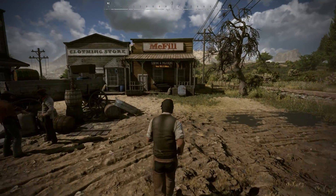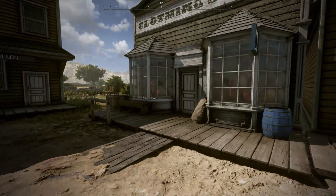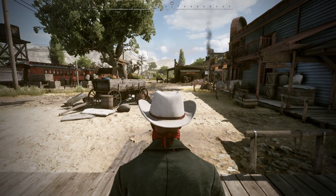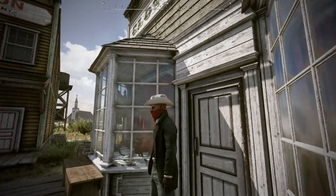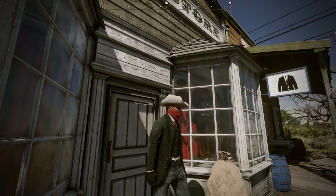In a clothing store, you can change clothes or buy a new outfit. So we'll go to this clothing shop right over here, and instead of looking at the interface, we'll just show you this new outfit we got, complete with a red bandana and white hat, so we look kind of badass.